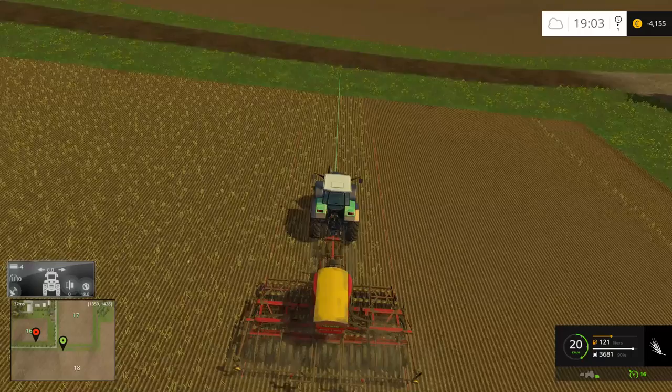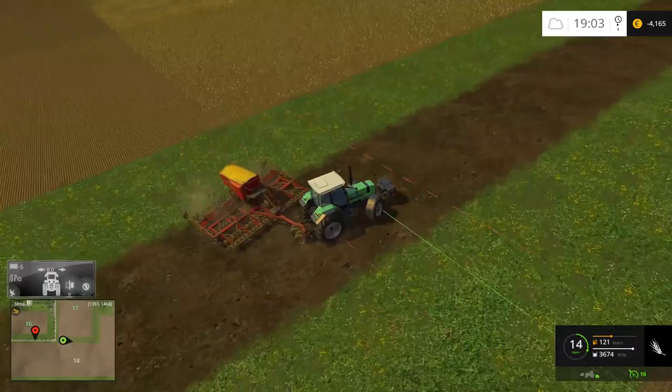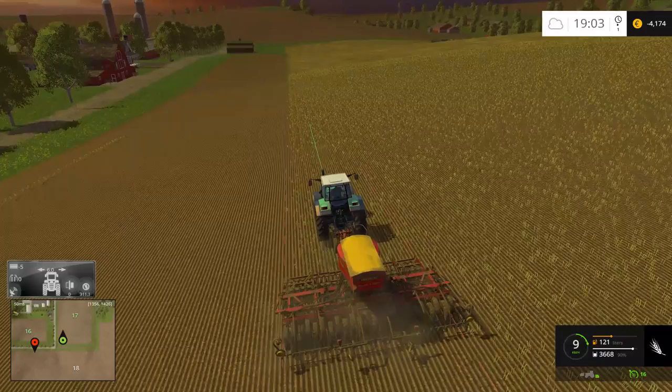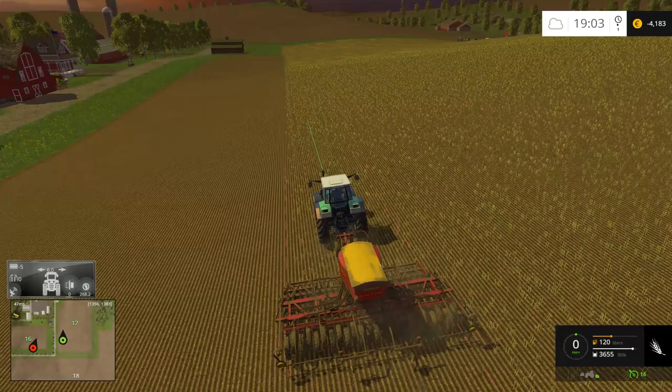I'm not sure why the speed is in kilometers. I thought I had it set to miles per hour and obviously dollars, but apparently not. I'll have to see if I can change that — I think that's part of the saving so I'm not sure. That negative 4,000 should change once we sell the canola. We've got quite a bit of canola, so that should bring in some money.